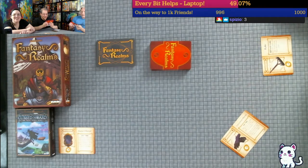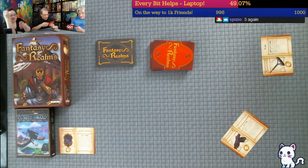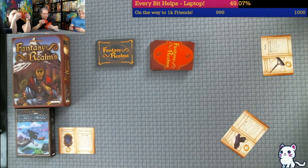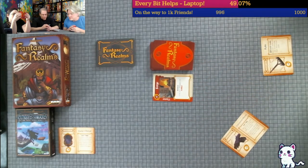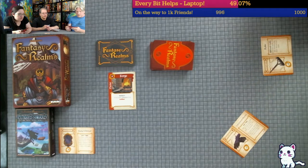Dan, you get to go first. I'm going to be looking at my different card interactions. I got a card - I do not want that. The Forge wants weapons and artifacts - not my jam. So I will draw blind.